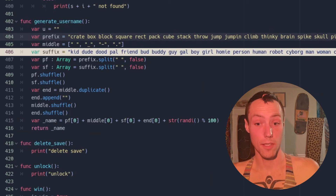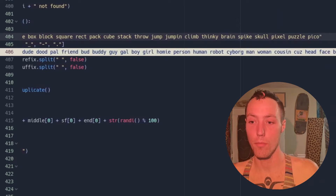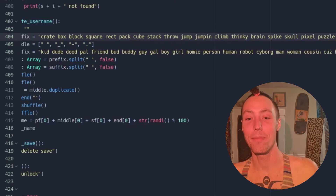And it picks a suffix which is: kid, dude, pal, friend, bud, buddy, guy, gal, boy, girl, homie, person, human, robot, cyborg, man, woman, cousin, cuz, head, face, butt, fart, arms, leg, body, hands, feet, mind — and it picks any of those.